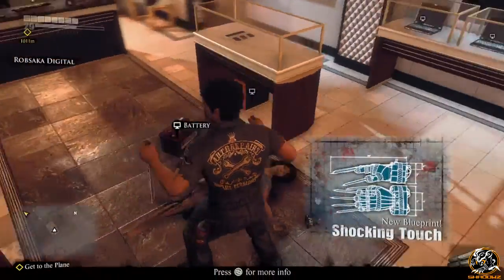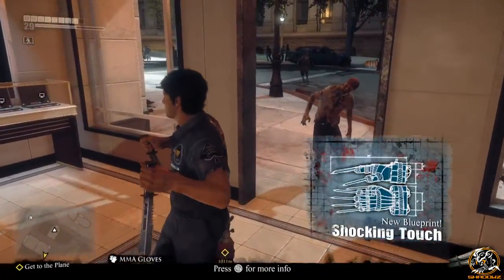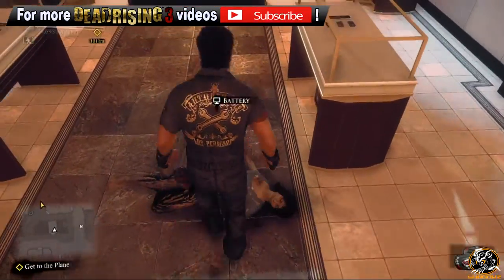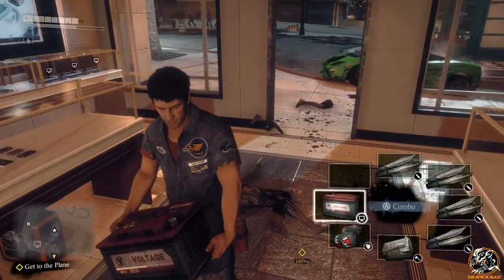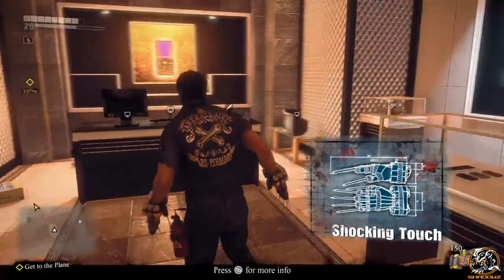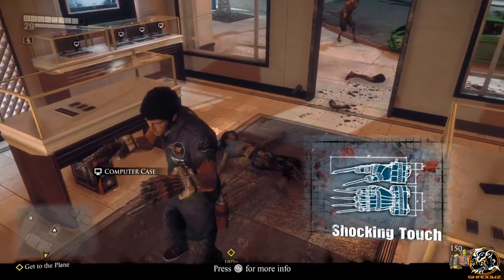As you can see just in the doorway there, right next to this woman's dead body, you can see the Blueprint, the MMA gloves, and also the battery which you need to pick up to combine together to give you the Shocking Touch combo weapon. So let's go ahead and see what they are like against some zombies.